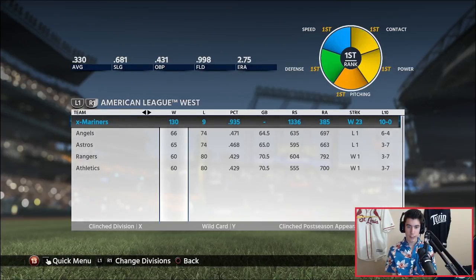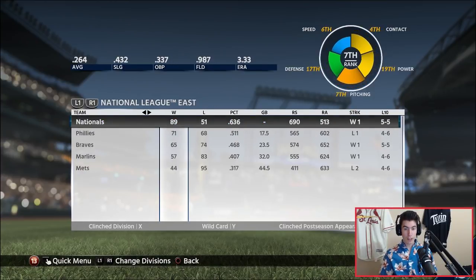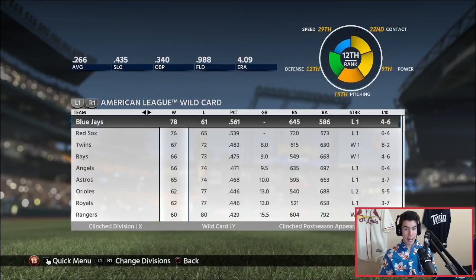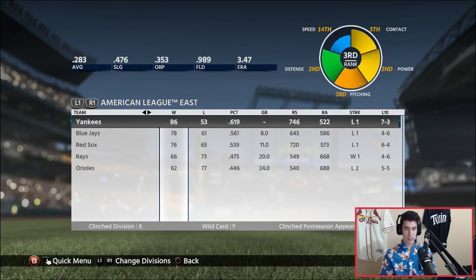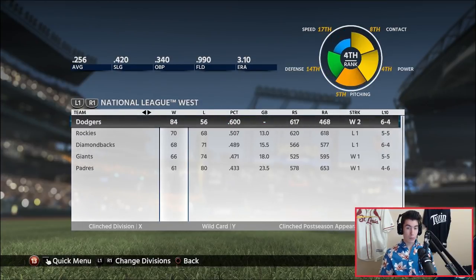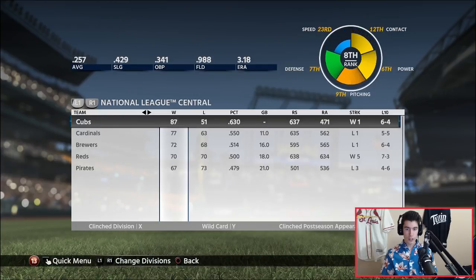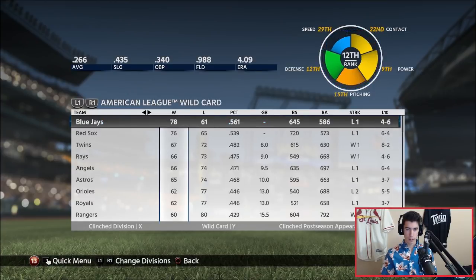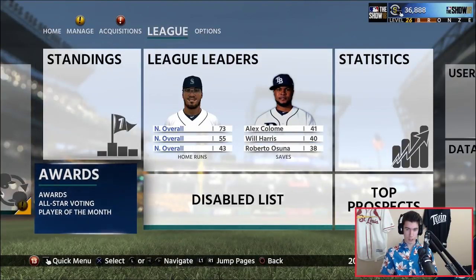In the majors, we're 130-9 with a 64.5-game lead over the Angels — almost as many games as they had wins. No other team even got to 90 wins. The Nationals had 89, the Cubs 87, the Dodgers 84, and the Yankees 86. We got to 130 and no team got to 90. Only four teams got to 80 wins; the rest got to like 70 or lower. We absolutely killed it.